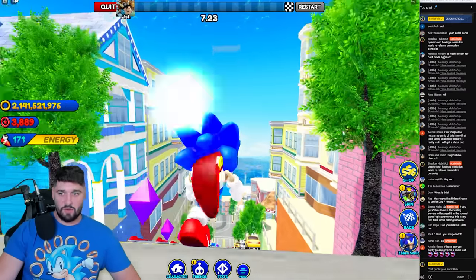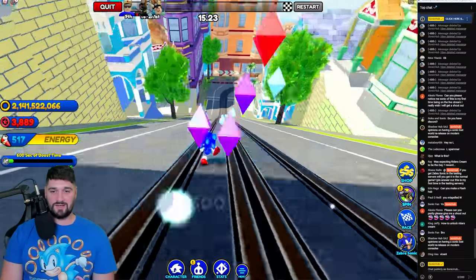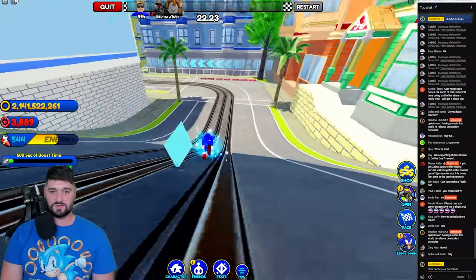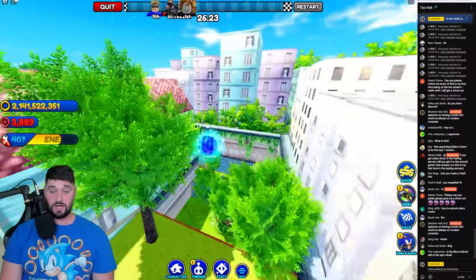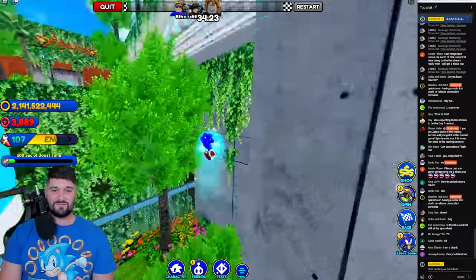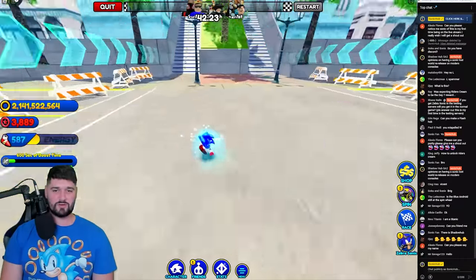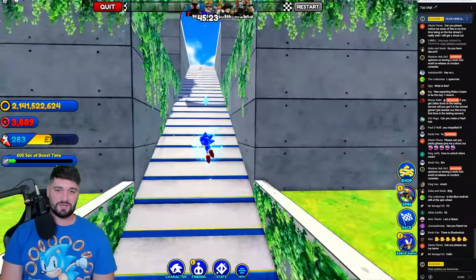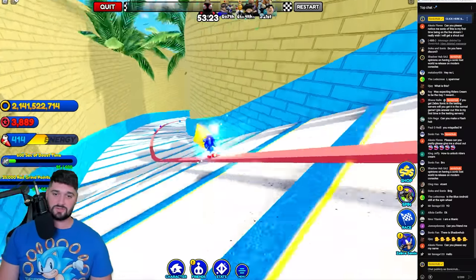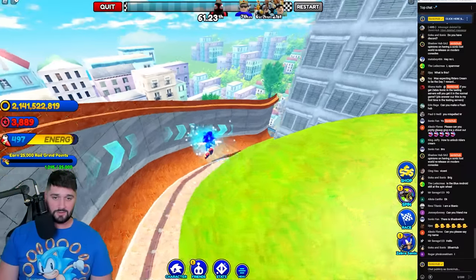Another race has been queued up — someone wants to beat me. If you get City Escape, you're going to get a lot of boost time; this is probably the best race for boosting time. You'll get a lot of chaos orbs and boosting time in this one. It's a good thing this event taps into everything the game has to offer — racing, boosting, collecting, grind rails. It's a multi-faceted update. The skin is easy to unlock, and there's another easy skin — Rider's Cream — we'll talk about that in a second.